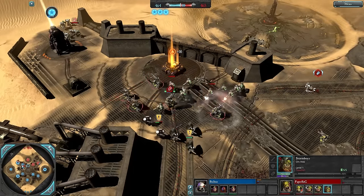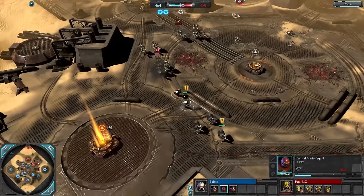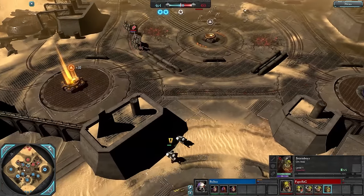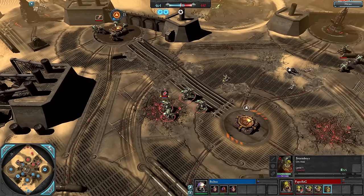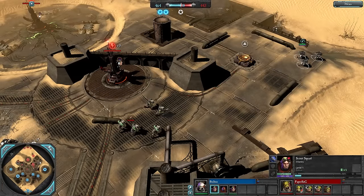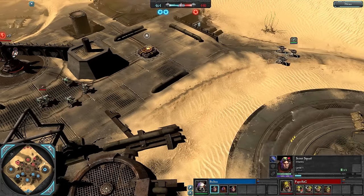Storm Boys are coming out for Paper Bag — no Devastators seen yet. Storm Boys are extremely annoying for Space Marines to handle since they don't have a melee unit in tier one that can really fight them. You can get some ASMs, but Storm Boys with Hard Boys or choppers can be extremely dangerous, doing power melee damage against heavy infantry.